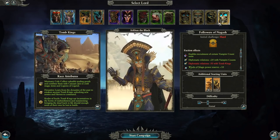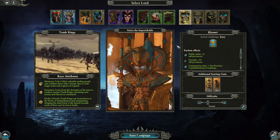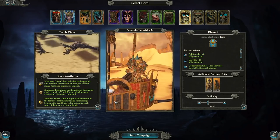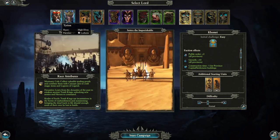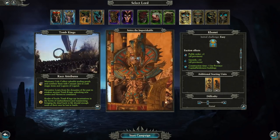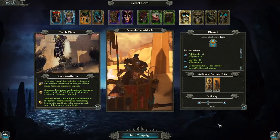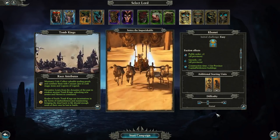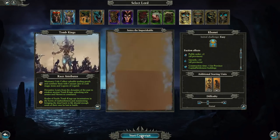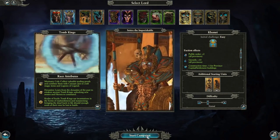We'll go with Setra the Imperishable because I'm a vanilla player and tend to go for whoever's on the box — I'm a Tyrion fan, a Coal Friends fan. He looks great, and when you get him on the Chariot of the Gods he certainly packs a punch in battle. We'll let the intro cinematic play out and then rejoin you on the campaign map.